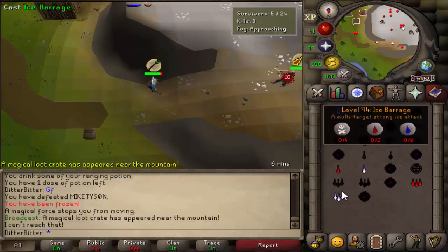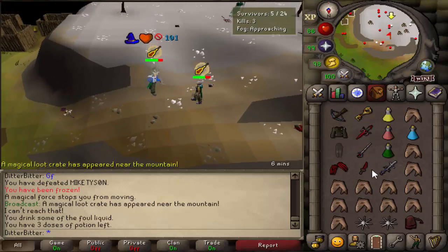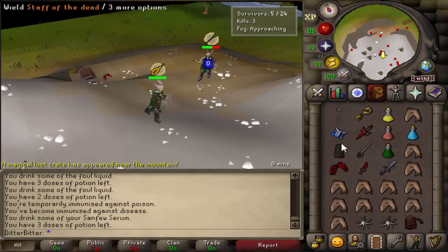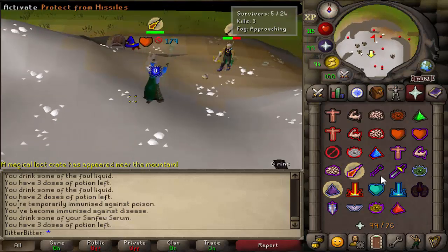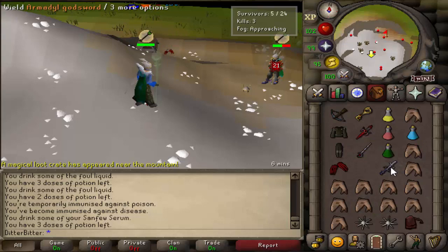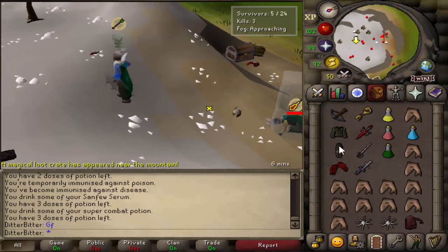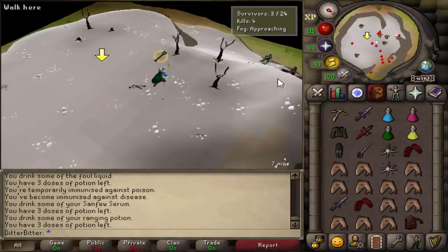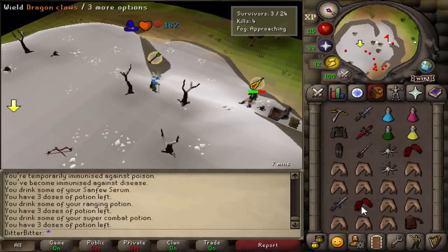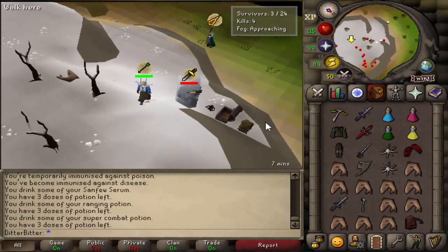There we go. Let's just keep barraging him for now. Range him there. Oh that's a big barrage — 34. He's dead — 67 for the KO, good fight sir. Going for a bolt — nice. Going for a freeze. Claws — dead. Holy shit!